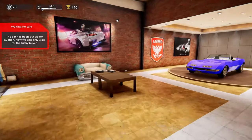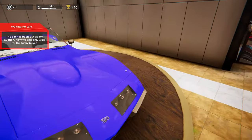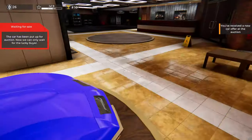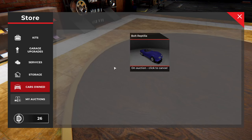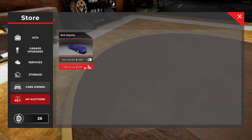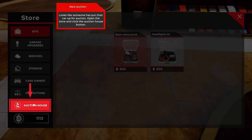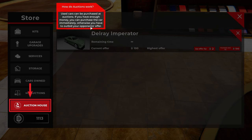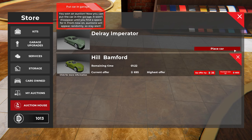Trying to figure out the showroom — how we can only wait for the lucky buyer. It looks like I'll be waiting for this thing to sell. Received a new car offer at auction — how do I check auction? Inventory — nope. Store. Oh, 'my auctions' — there we go. So I think someone offered 1087. I think we take that. Oh okay, so someone else put their car up for auction — used cars can be purchased at auctions. Looks like I bought a Delray Imperator.